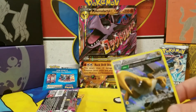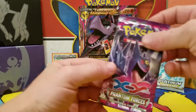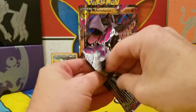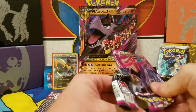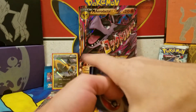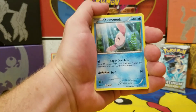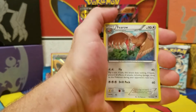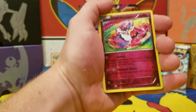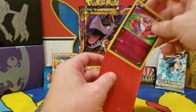Next pack — Phantom Forces. We start with Swalot, Whismur, Alomomola, Totodile, Crabby, Dimension Valley, Dimension Valley — Pyroar, Girafarig, a reverse rare Diancie — nice! And a rare, a non-holographic Ninetales. Got the reverse rare though, so still a good pack. I am content.